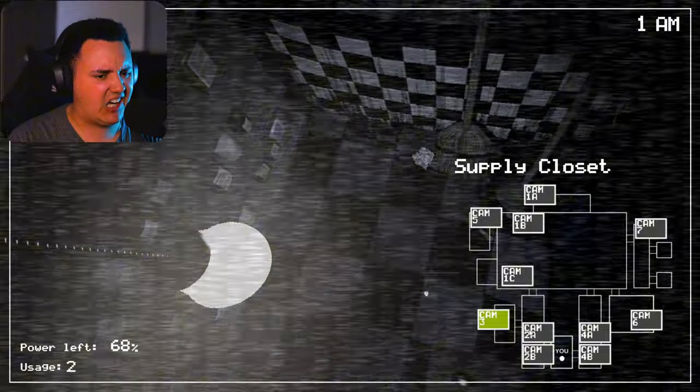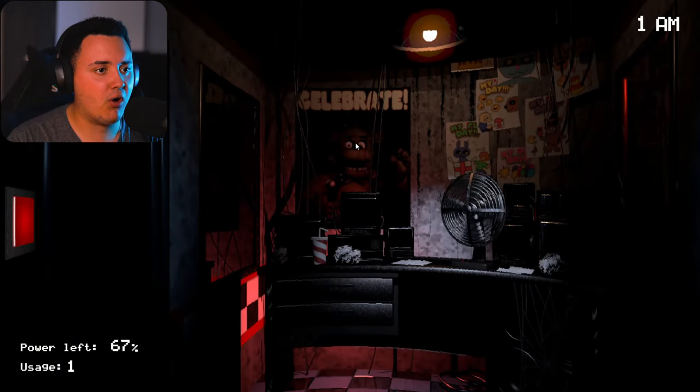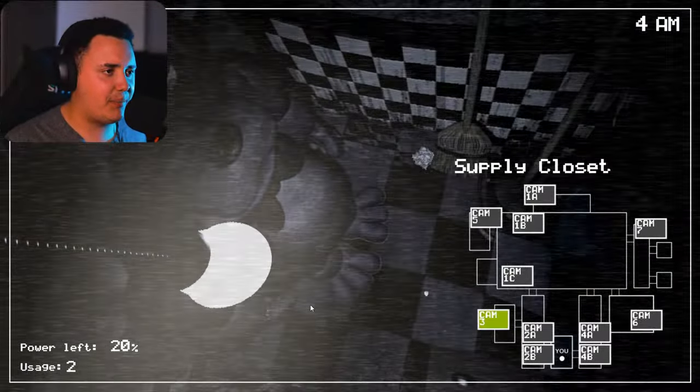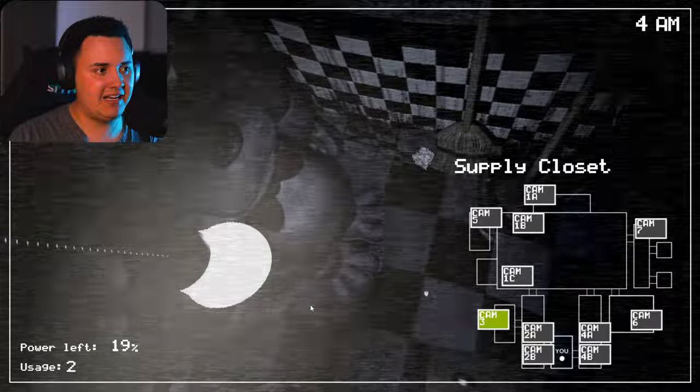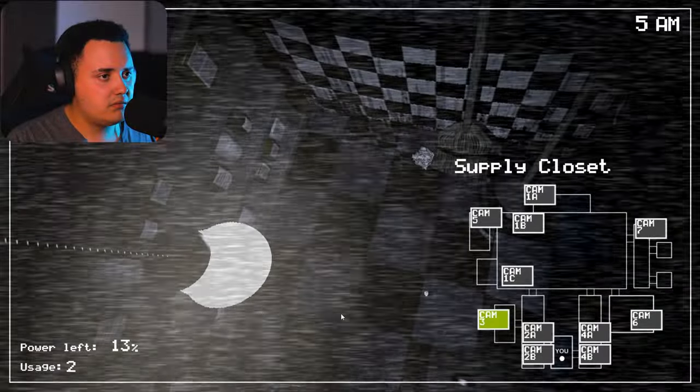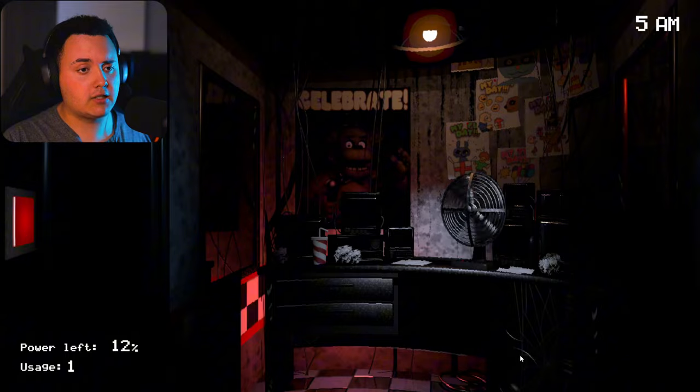Bonnie! Where the fuck are you, man? Freddy knows. Bonnie, you alright? You look a little sad there. Do you want to talk about it? No, I don't want to talk about it. Come on Bonnie, talk about it. No, I really don't want to talk about it, man. I'm sort of a therapist — I'm qualified, you can tell me anything. Okay, you promise you won't judge? I promise, Bonnie, you can trust me. Okay, let me tell you all about it. So after the stage with Chica, I was telling her a joke. I said hey Chica, and she was like yes Bonnie, and I was like, knock knock. And then I said, who's there? And then...